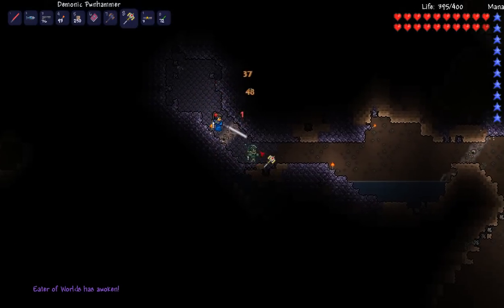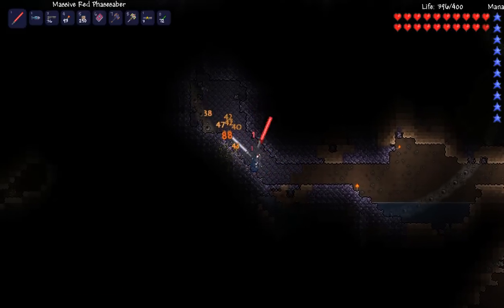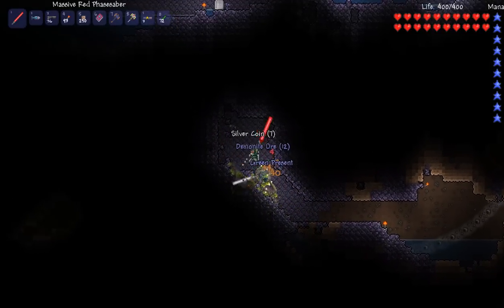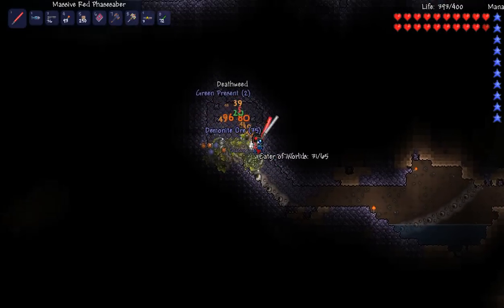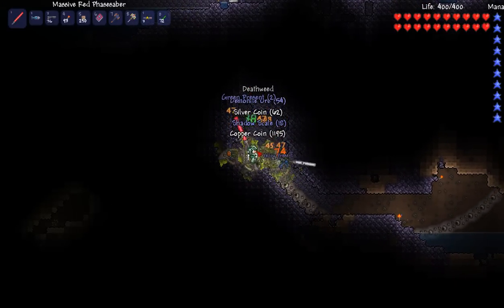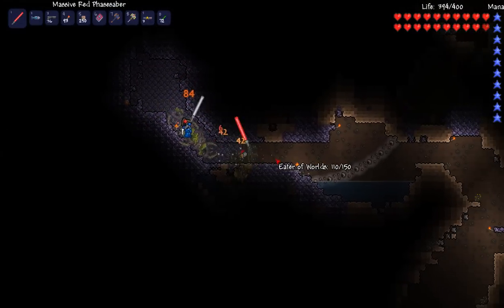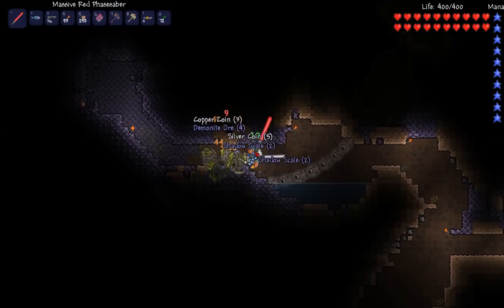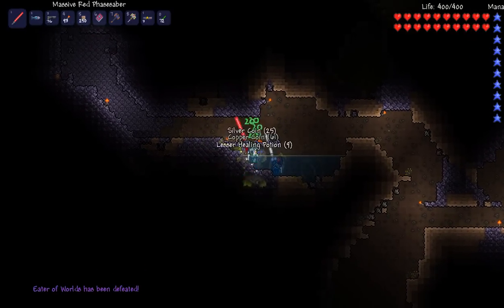We just spawned the Eater of Worlds by breaking a shadow orb. You break three shadow orbs, but we're just owning this thing. Look at all this worm flesh just flying everywhere. We're just too powerful for it now. Being spawned apart right now. The things you get from it - you get demonite and shadow scale.